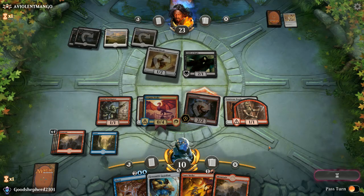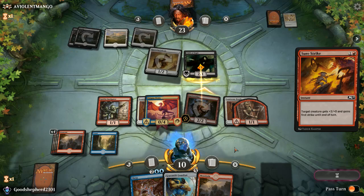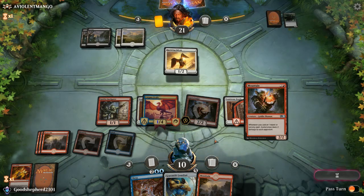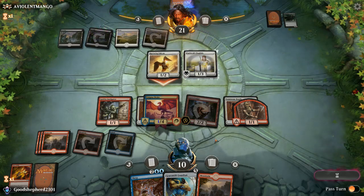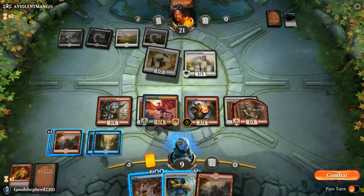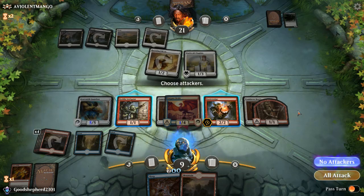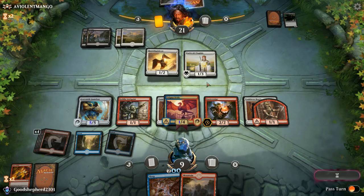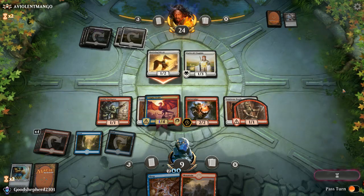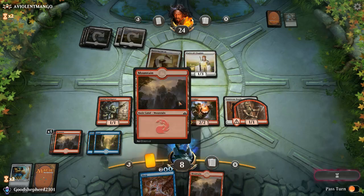Let's see if he trades. Not quite efficient but I have a seven-turn clock. Maybe not so much of a clock now but I can take the Gearsmith Guardian at least. Maybe another blue source — I got it but do I want to cash in immediately? No, let's play the Gearsmith Guardian first. No attacks because if I can trade off the Daybreak Chaplain I will, when it's down to his last card which is Caress.